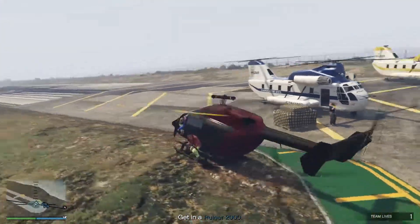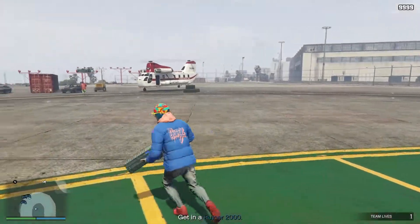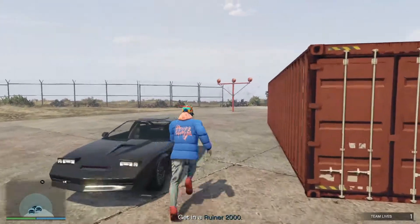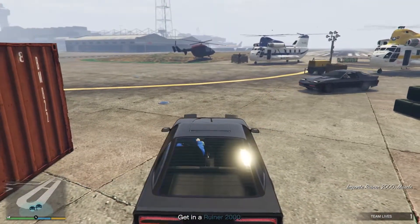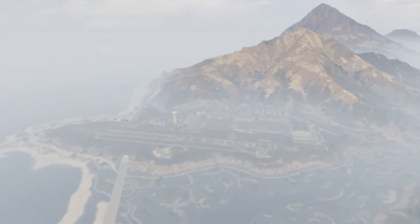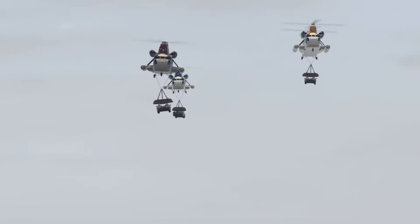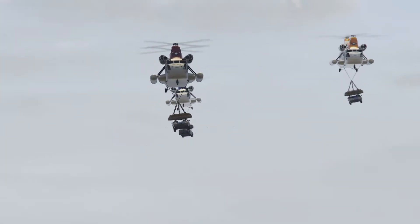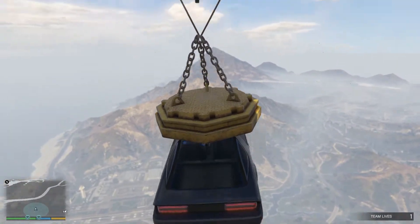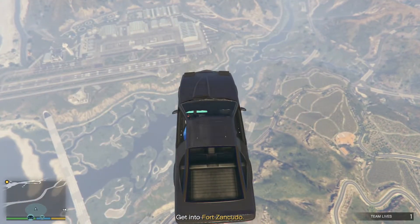Oh, bad landing. Oh, there is the Ruiner. The Ruiner is carried by this aircraft — magnetic attachment. When you're falling, open up the parachute and land in the base.